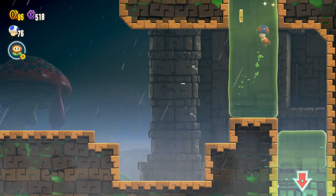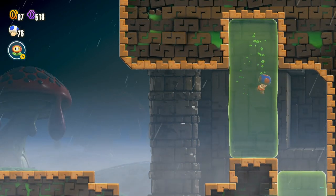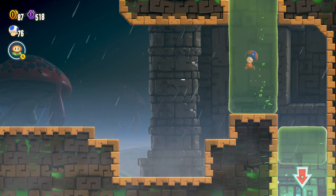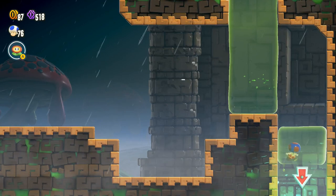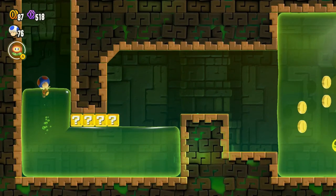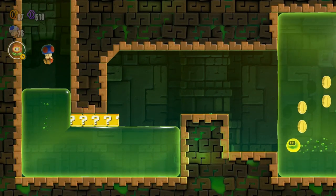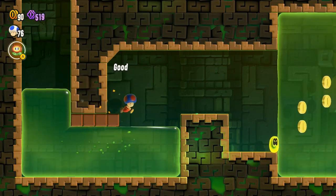Anyway, we've got this slime here which kind of is like water but slimier. We can press A or the jump button to swim in the direction we're going a little bit faster. And I think we have to ground pound on top of the slime to actually go through it, because otherwise it's just a platform. So it's a really cool addition to the fluids in the game.